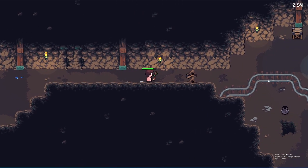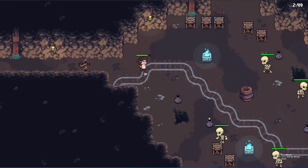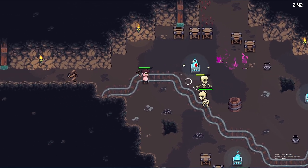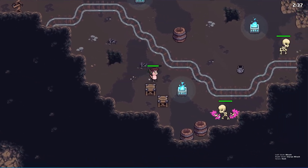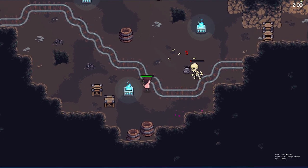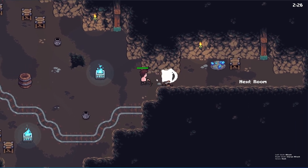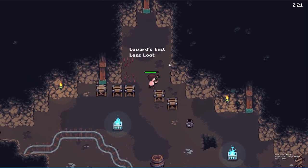These rooms are kind of complicated because there are multiple enemies that try to shoot at you at the same time — dodging melee while trying to get through. You can also hold down the mouse button for consistent attacks so you don't have to spam click the whole time. Here it says 'next room' — we have the option to go down or go with the coward's exit for less loot.